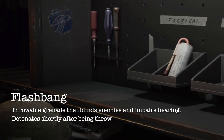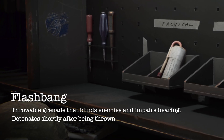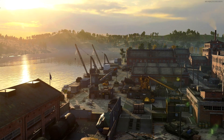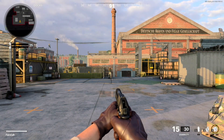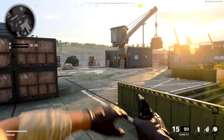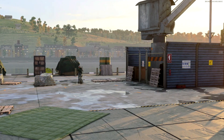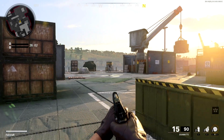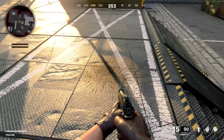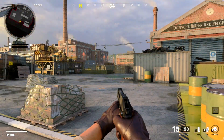The in-game description tells us that the flashbang blinds enemies and impairs hearing, and it detonates shortly after being thrown. If caught within the blast radius of a flashbang, you'll experience temporary vision and hearing loss. This effect will last for two seconds before subsiding. However, unlike the stun grenade, you will retain all other movement and weapon handling abilities while under the effects of the flashbang. It's important to note that the flashbang also requires direct line of sight to be effective, and similar to the stun grenade, the direction you're facing and your distance from the blast will have no impact on the severity of the effects.